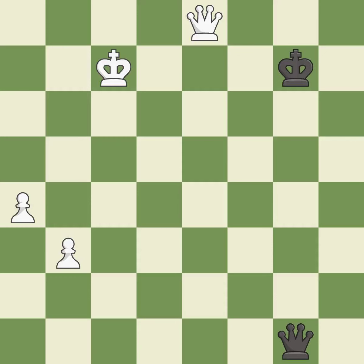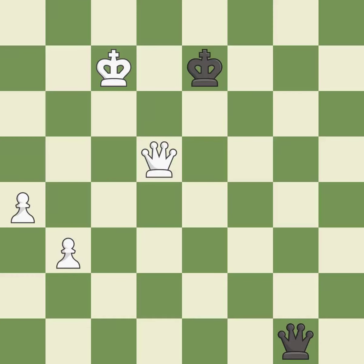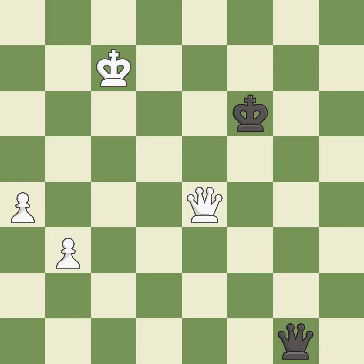The pawn reaches the back rank and promotes to a queen. This threatens to fork pieces — it is best. This prevents the opponent from being able to fork pieces — it is excellent. This steps away from the checking queen — it is excellent, very precise. This steps away from the checking queen — it is excellent, a solid choice. This steps away from the checking queen — it is excellent, a sensible reply.